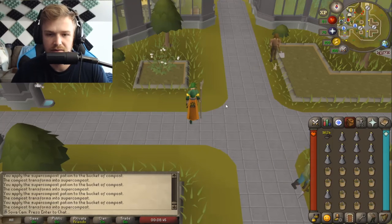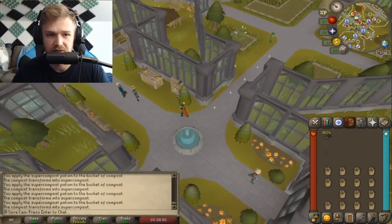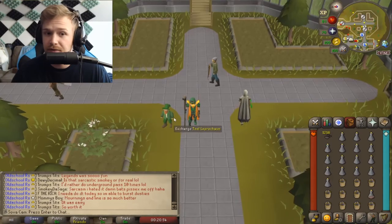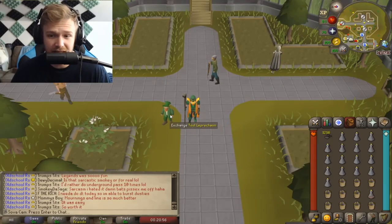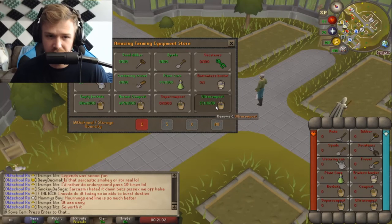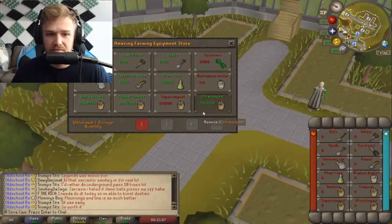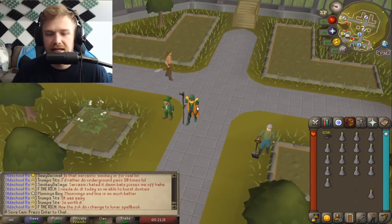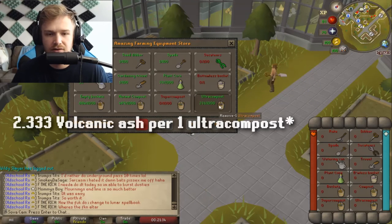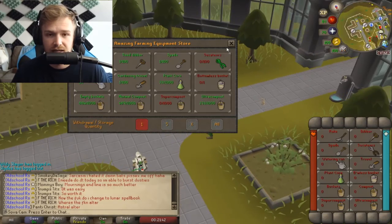It'll run out one by one, and once you're done with those you can go to the bank and get some more compost potions and rinse and repeat. This only took me 15 minutes to put all these together and I ended up with 230 ultra compost, which is an absolute ton. If you do this for about an hour to an hour and a half, you should be able to max out your ultra compost. It's about two or three volcanic ash per ultra compost, so if you want to make a thousand ultra compost it's going to take you around 2,500. Really good ratio — you can get volcanic ash really quickly.